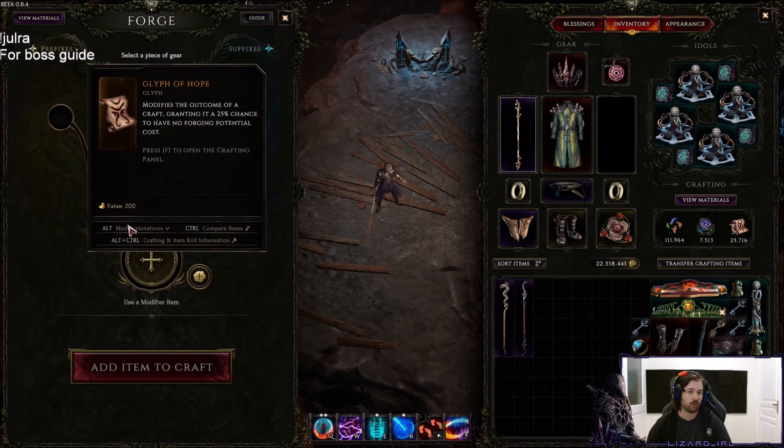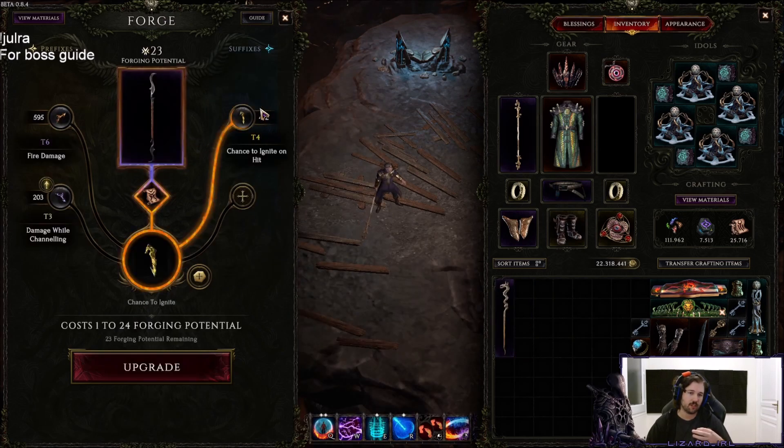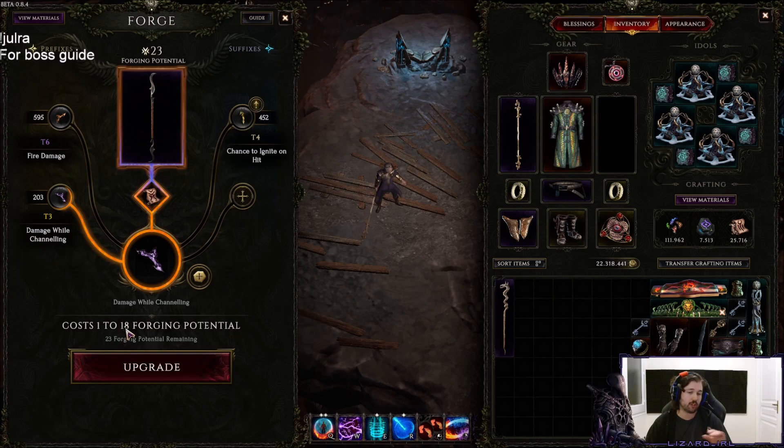You put this in, you want to get your chill chance upgraded, and you can see it can cost 1 to 12. We have 25 crafting potential, so it's most likely this item will be a tier 20, and you have a chance of not consuming anything. As the tiers go up, the forging potential cost also goes up — so crafting a tier 5 is more expensive than crafting a tier 1. If you have an item with an affix that costs 1 to 24 versus one that costs 1 to 18, and you only have 23 potential left, be smart — craft the cheaper one first to guarantee you get that craft.